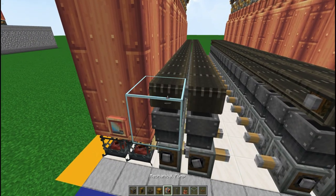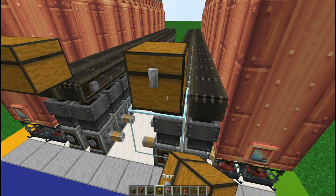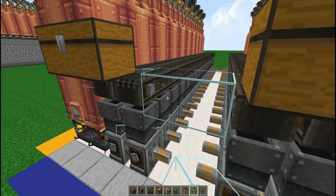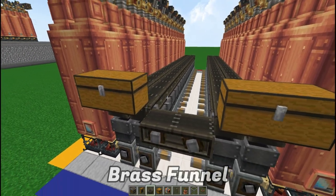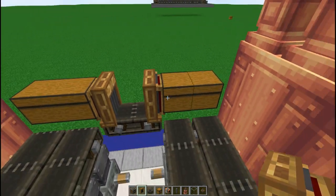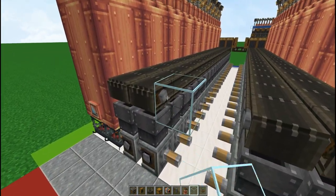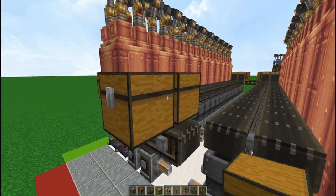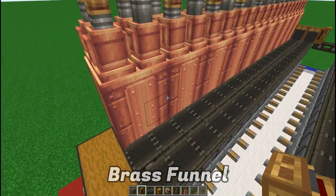Place a block with a large chest right on top, parallel to the actual belt, and on this side as well. Then place two blocks in the middle temporarily and add two shafts with a mechanical belt connecting this small setup. Add a brass funnel on both sides and two brass funnels behind each chest. Do the same on the other side — two blocks, two shafts, a mechanical belt, large chest on top, and brass funnels on the inside.